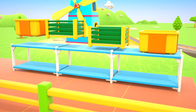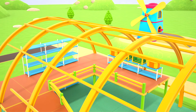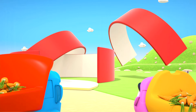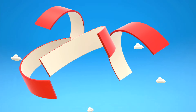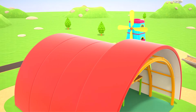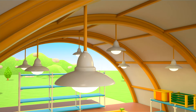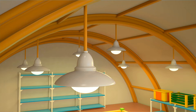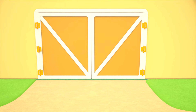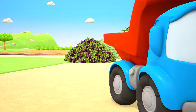And here are the crates. Now we'll build the roof. Lamps to light up the inside, the back wall, and at the front — doors and a window. Hooray! The barn is ready. We can bring the vegetables inside.